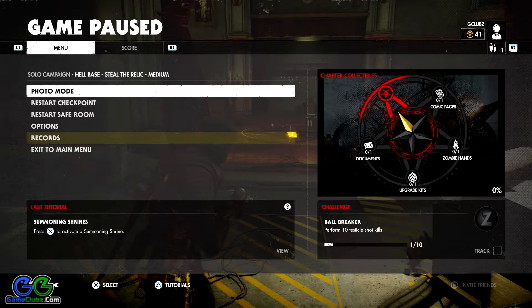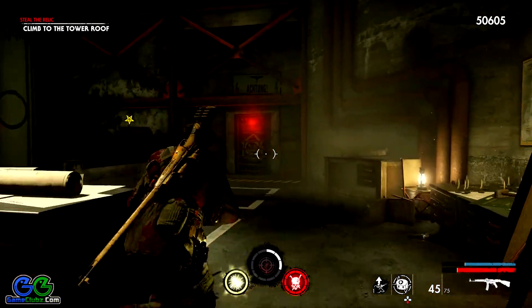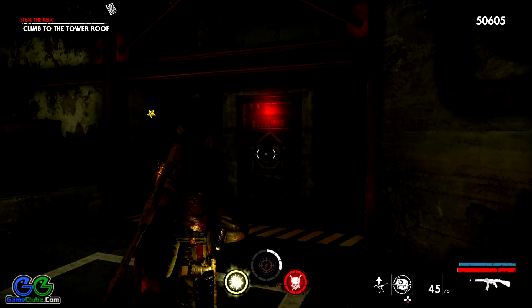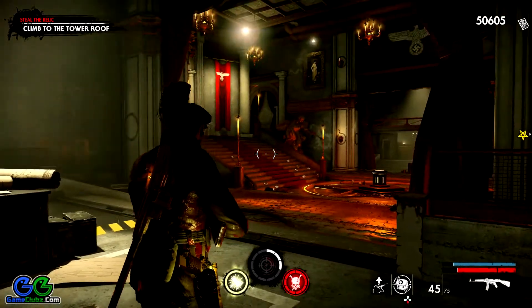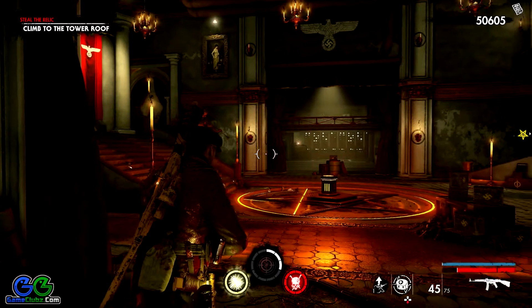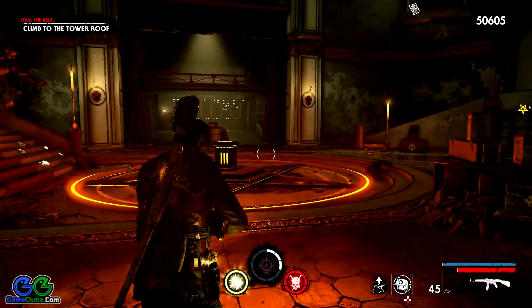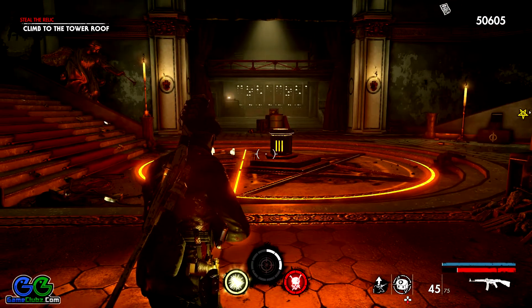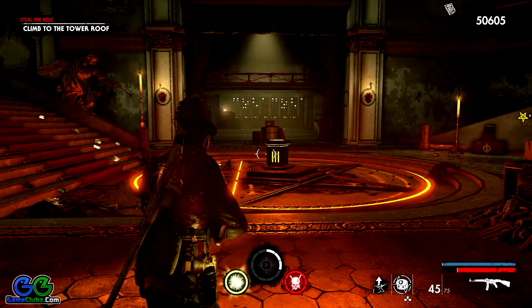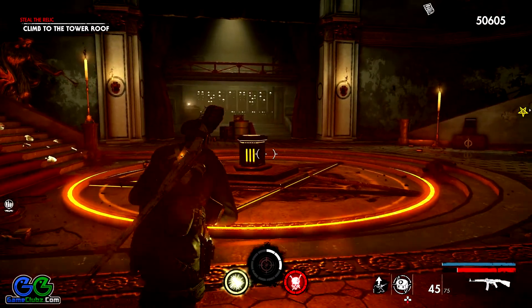As you can see, I'm standing as usual in front of the safe room. This is where you'll enter the first area, which is a large chamber. Notice that I've already completed the first objective, and I'll tell you why in a second. After you pick up Hitler's item from here, I won't tell you what it is.